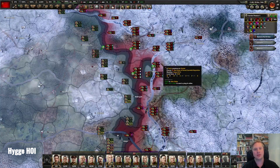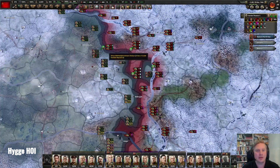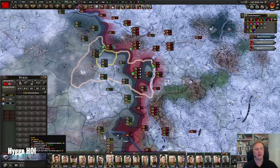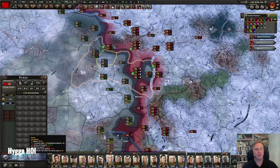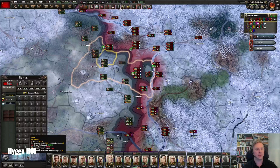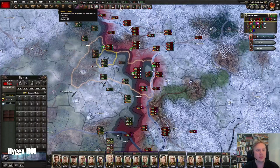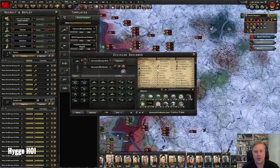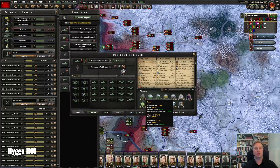Another thing to consider is terrain. Terrains have different bonuses — they reduce attack, they have their combat width, and they affect air superiority, among other things. But you can also design your templates to be better in different terrains. For example, light infantry is good in forests: it gives extra attack, extra movement, and extra defense on a forest tile. So you can design your troops to be really effective in the terrain you're fighting in.